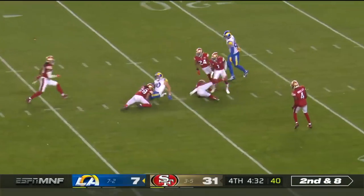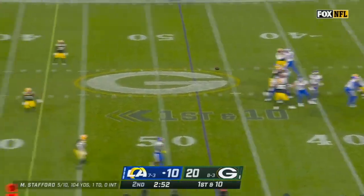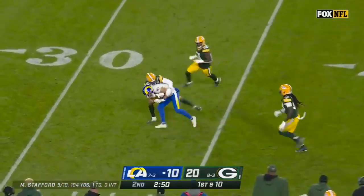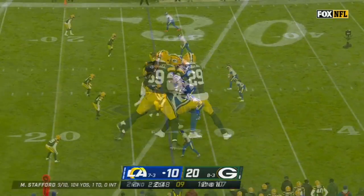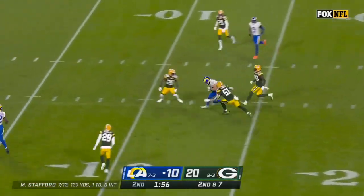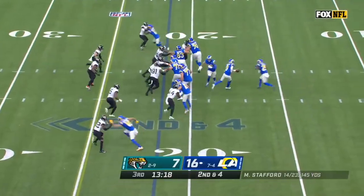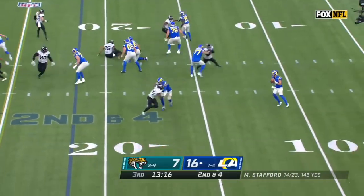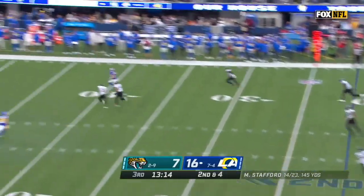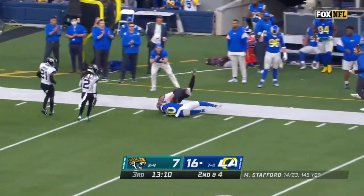Good protection. Stafford slings it — pass is caught. He completes to Cupp, and Cooper Cupp gains. Second and four off the play action — Stafford looking back for Cooper Cupp, he's got him down the sideline. Cupp stepping through one tackle and down.